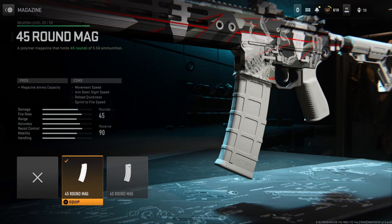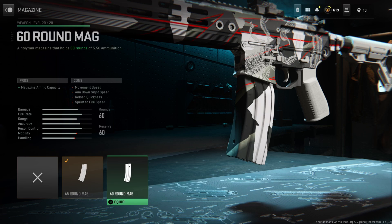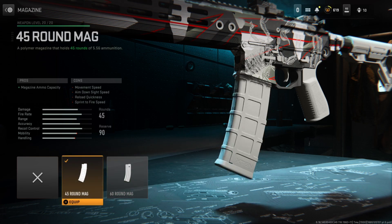And finally, the last attachment is the magazine — the 45-round mag. The M13 shoots very, very quickly and you're often running out of ammo quite fast too. Because of that, I go with the 45-round mag. The 60-round is just overkill and you don't really need that — the 45-round works very, very well.